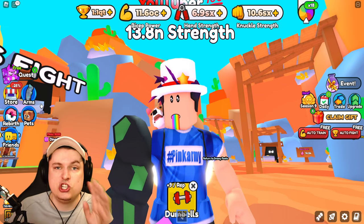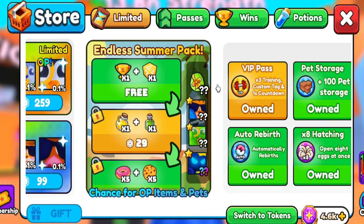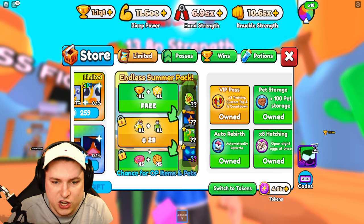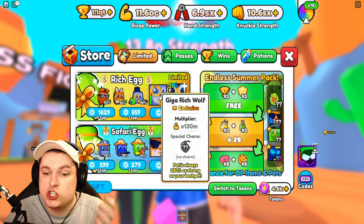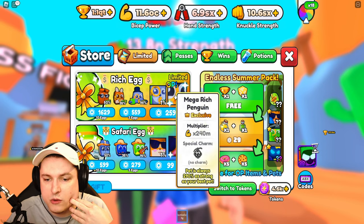But the main thing is charms - this is the brand new feature of the game. This is the new endless summer pack which is a Robux feature. We can see we get some 135, 150, 165 special charm pets. It looks like pets can wield charms - these pets can wield charms.